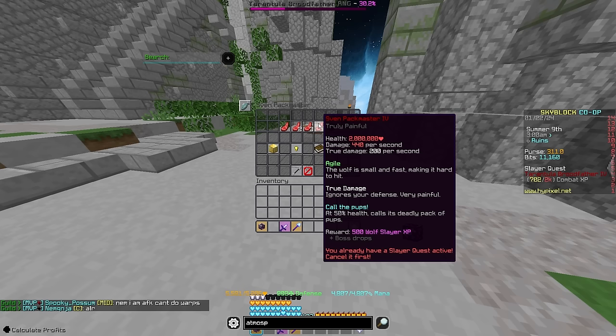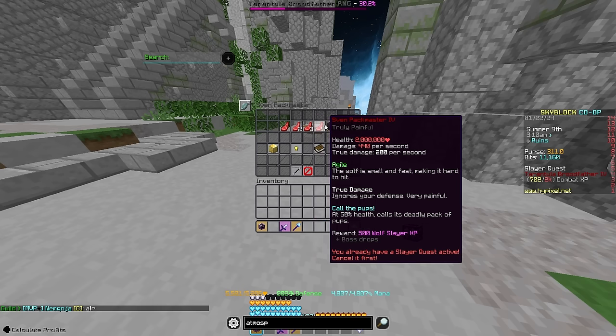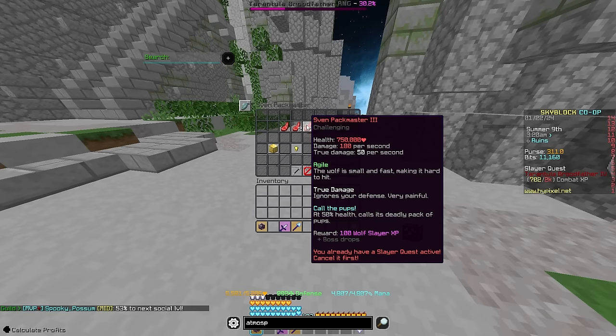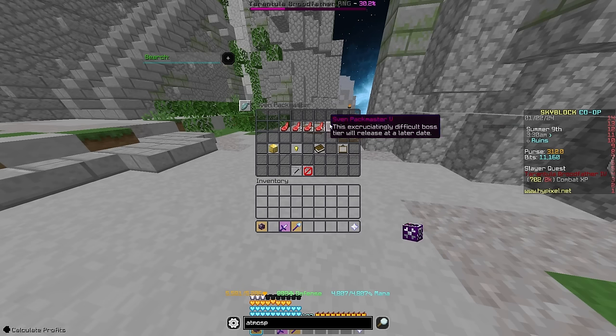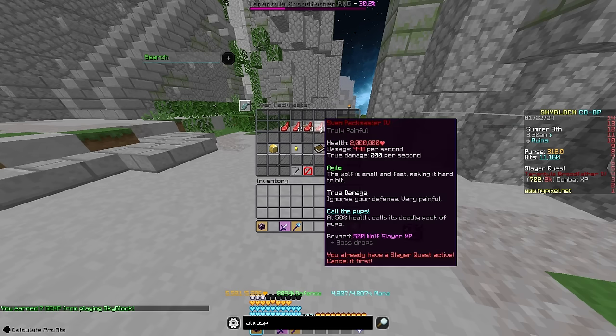The only way to defend against True Damage is either HP or True Defense. And finally, for tiers 3 and 4, we have Call the Pups, which triggers when the boss hits half health — at 375k or 1 million HP. The Packmaster will actually pause for a little bit, you can't damage her, and a bunch of pups will spawn around. They will hit you away from the actual boss, but they don't do much damage besides that, and you don't have to kill them to kill the boss.